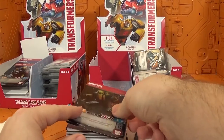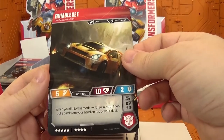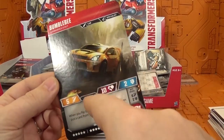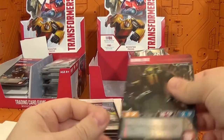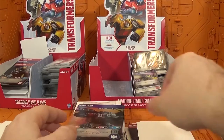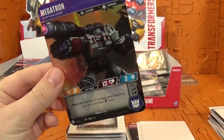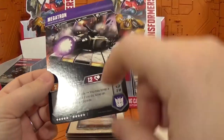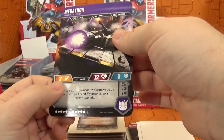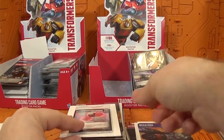Here comes Bumblebee — and it's the common Bumblebee. He almost looks like a Subaru in that picture with all the scoops — he's even got a scoop on the roof. But yeah, that's just the common Bumblebee and I already have that one. Here is Megatron — the Decepticon leader, and he is also a common. Another Megatron I already had. You'd think his attack would be higher than four, but he does have special instructions on both sides, which is cool.